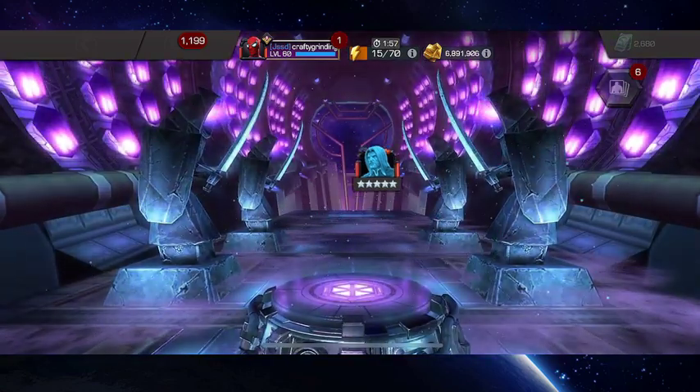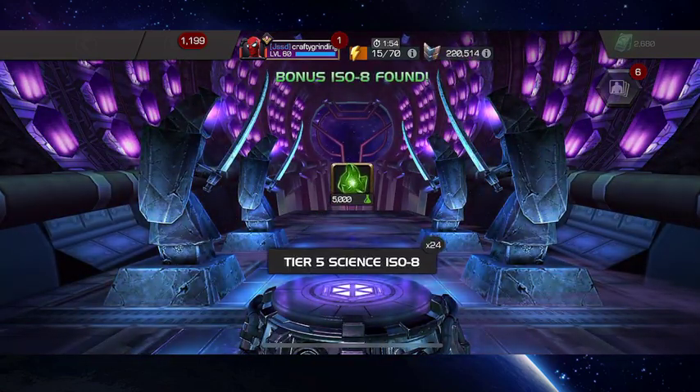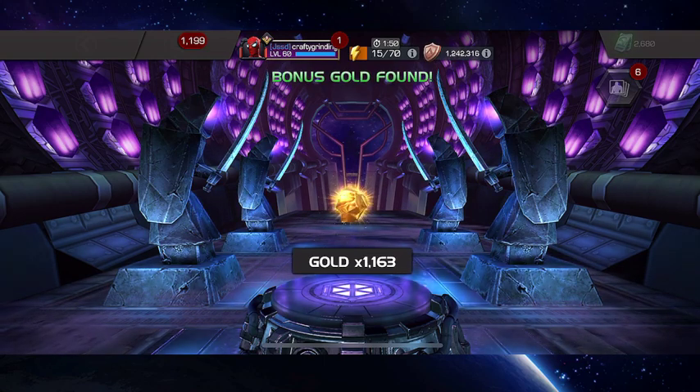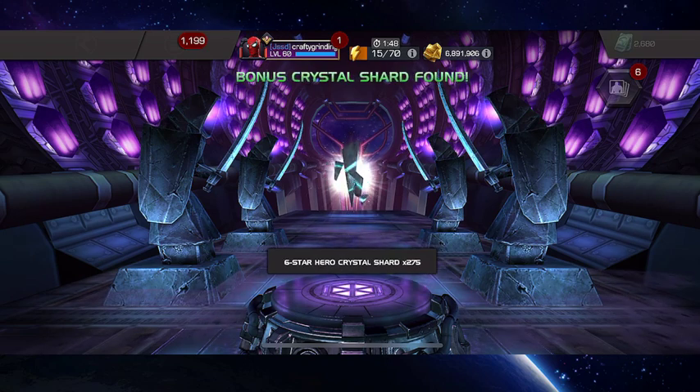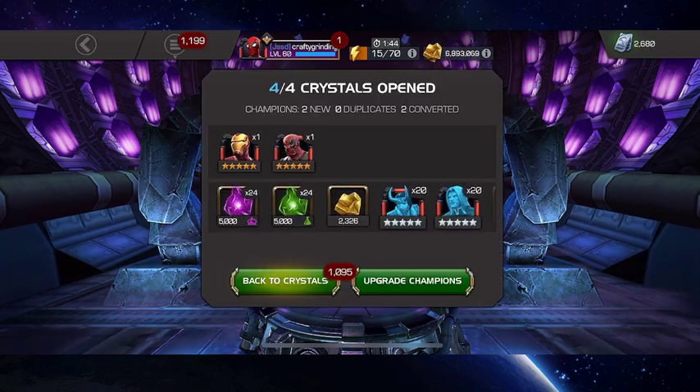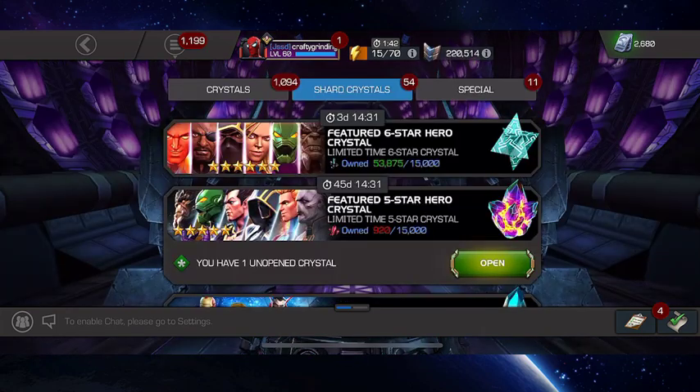He's almost halfway through his Sig ability. So overall, not too bad. Probably hit two good hits out of the four. And who knows, maybe out of this I'll get my Namor. I did pick up 500 6-star shards, so that's always nice, getting me closer to that 5,500.